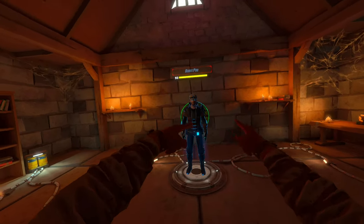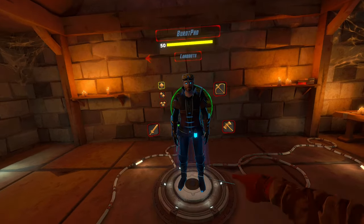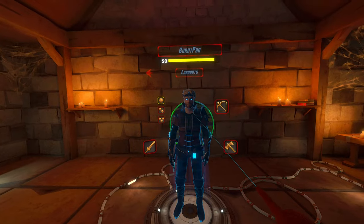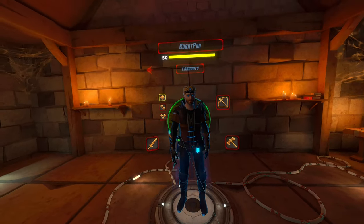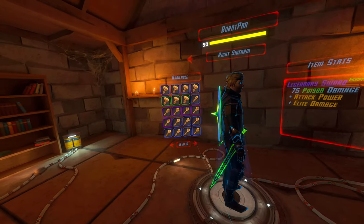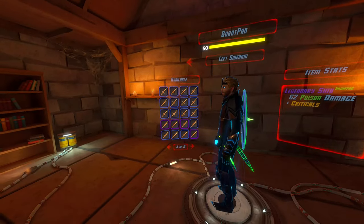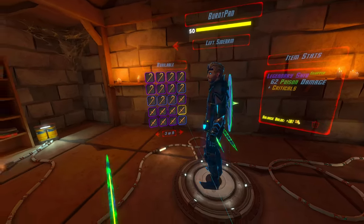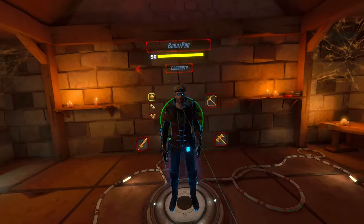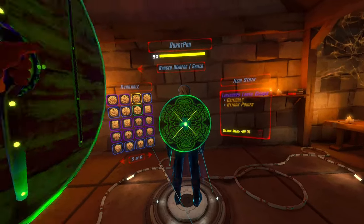Hello and welcome back to another video. This time I am here with the poison loadout that I have in one of the videos I released with the four different loadouts. So here we've got the sword, which has poison damage, attack power, lead damage, and we've got the dagger over here on my left, which is poison, critical. Then we've got the shield on my back, which is just a poison shield.